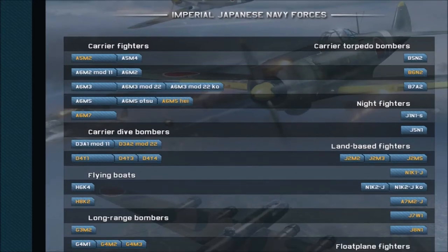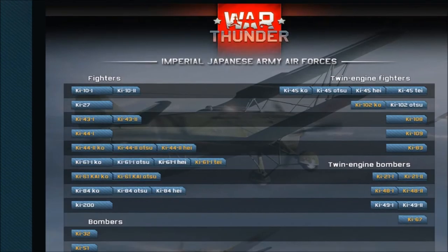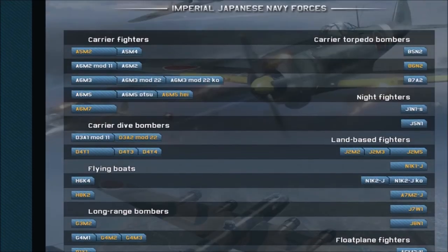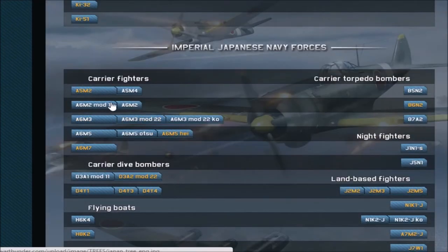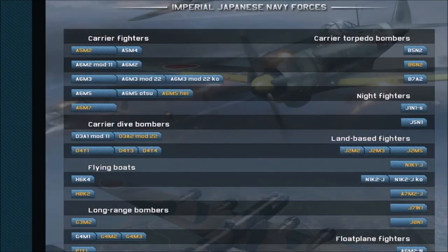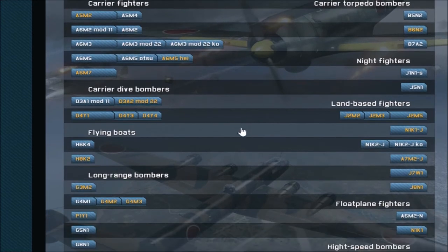Hello everybody and welcome back to this second episode of the Imperial Japanese Tech Tree. In this episode we'll be dealing with the Imperial Japanese Navy Forces. Last episode we dealt with the Japanese Army Air Forces. So, Japanese Navy Forces: carrier fighters, dive bombers, long-range bombers, float planes, all that sort of stuff that served under the Imperial Japanese Navy during the war. With all the introductions done, let's get started.